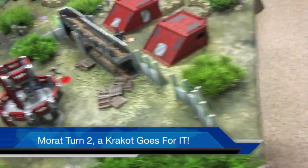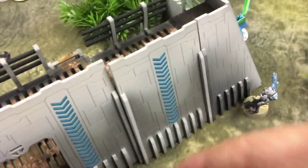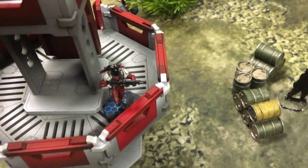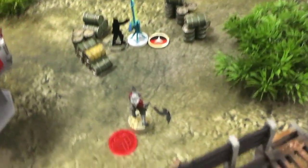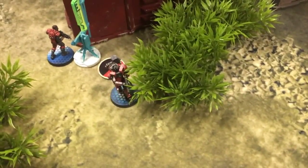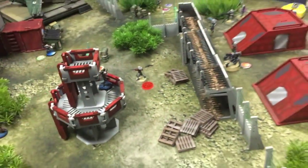We're still in Morat turn two and what just happened is pretty amazing. This Krakot Renegade came barreling through this doorway, took two chain rifle shots — one at the Jaguar and one trying to get the Zero — but was just short. He exploded the mine in front of him and took fire from the Jaguar, the combi reactions, the Mark 12 Sin Eater, the Spitfire Sin Eater, the HMG reactions, and the Zero — and took no damage, not a single armor save.